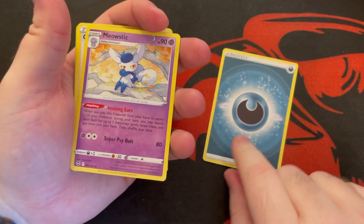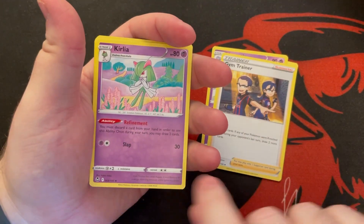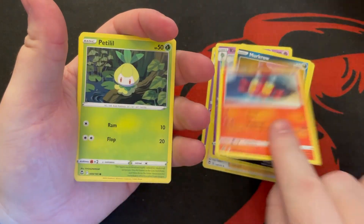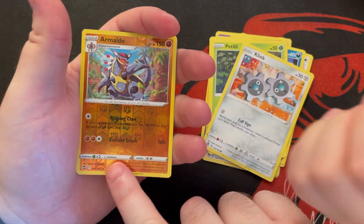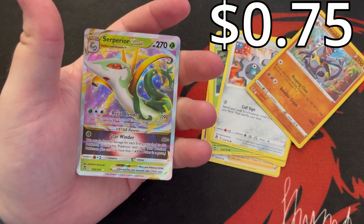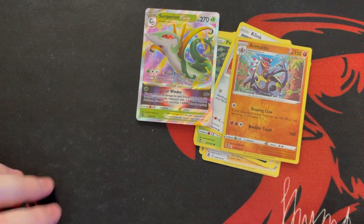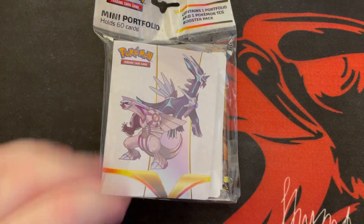We have an energy card, a Meowstick gym trainer card, Curlia, Swoobat, Murkrow, Litten, Petilil, Klink — they always show up — Armaldo. There's our reverse hollow, and a Superior V-star! Very awesome, man. That was a great Friday so far.